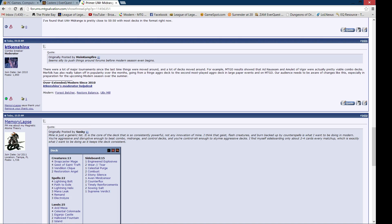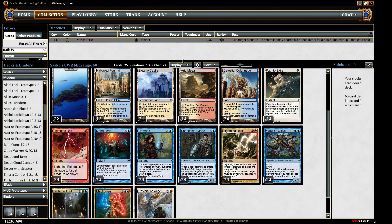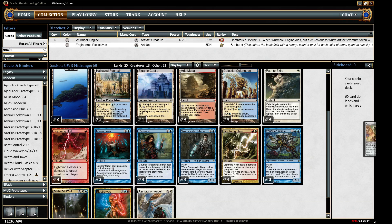Let me see if he put a sideboard — he did. I think I have all of those. I don't know about Combust. I guess I could use a Sudden Shock for that because Combust is for Splinter Twin. Let me throw this in there.